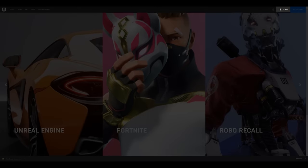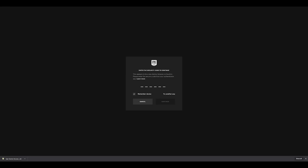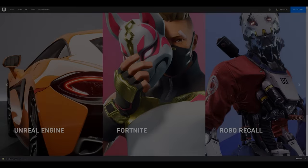Click sign in in the top right corner. Enter your email address and password, then click login. You will be prompted for a six-digit code. Open your authenticator app, enter the code, and click continue. You have successfully enabled two-factor authentication through the authenticator app on your Epic Games account.